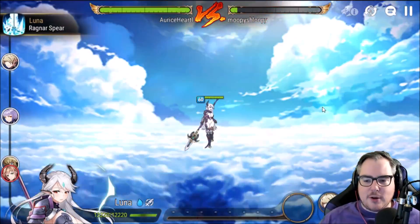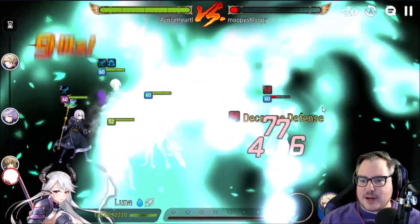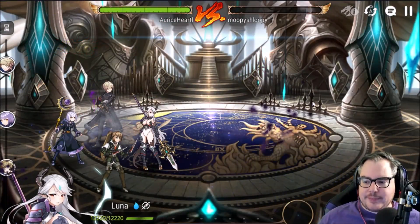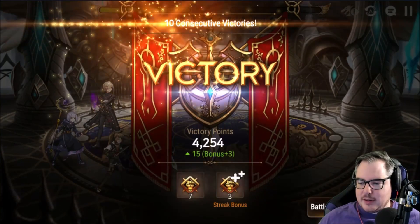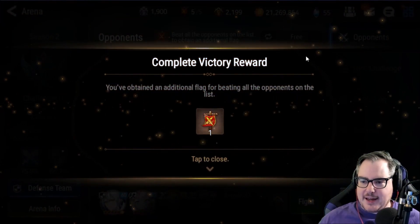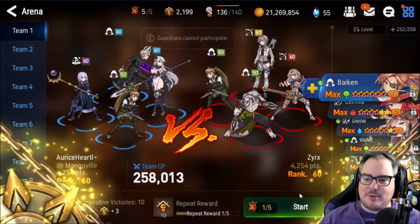The other cool part is my Luna is like 180 speed, so she's fast enough to kill stragglers before they can go. Sid just sits in the back. Okay, this is a dangerous team — this is one we might have trouble with.